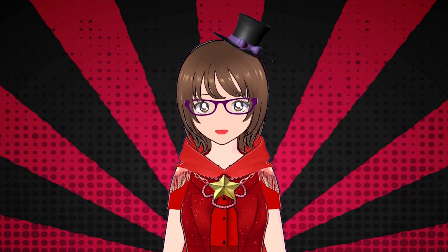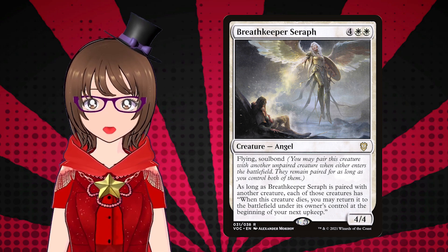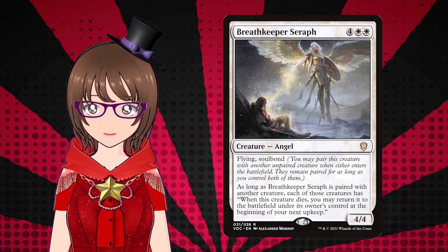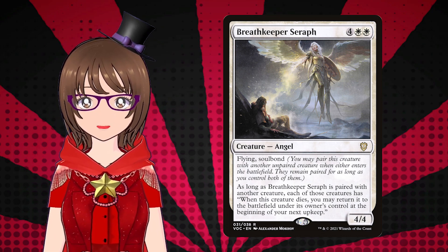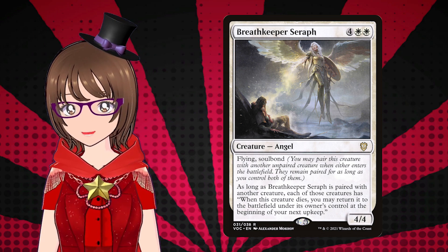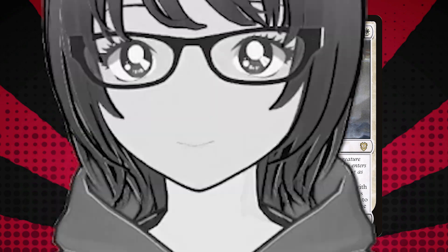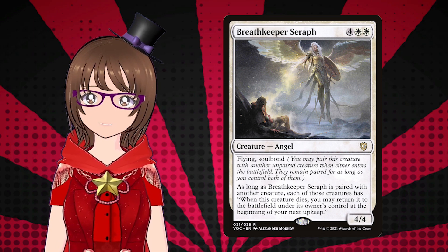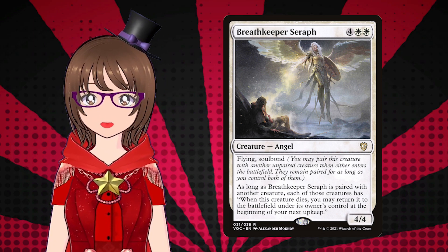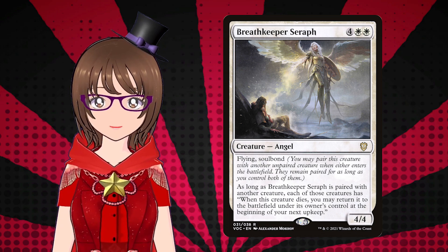So with Crimson Vow right around the corner, the bar for these set booster exclusive commander cards — I'll be real — the bar was on the floor. But this set gave us some really cool and interesting designs that are actually pretty good. Breath Keeper Serifs is four and two white for a 4/4 angel with flying and soulbond. Let me explain soulbond real quick: when a creature with soulbond or another unpaired creature comes into play, you can pair it with said unpaired creature. They remain paired for as long as they both stick around on the field. If the creature Serifs is bonded to dies and another creature comes in later, Serifs can team up with that creature. If Serifs dies, the paired creature loses their friend — you may cry now.